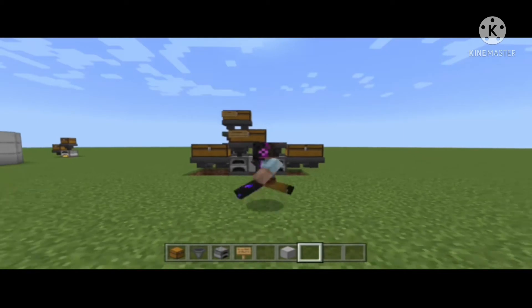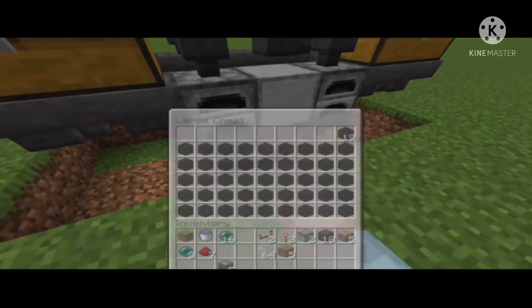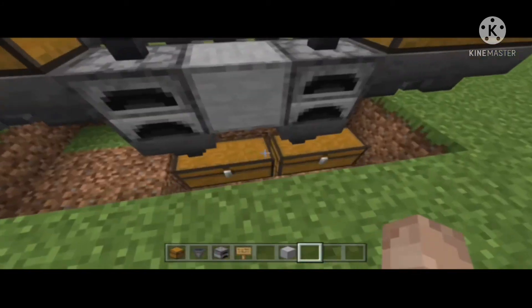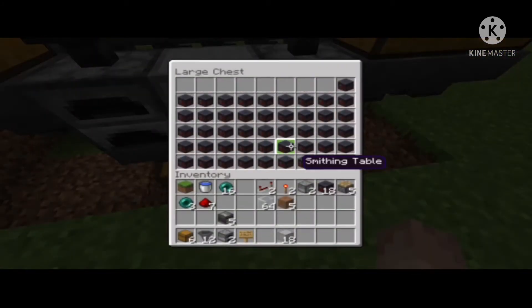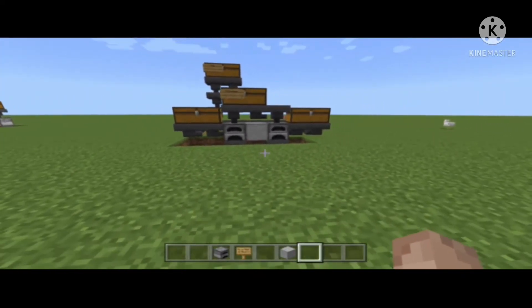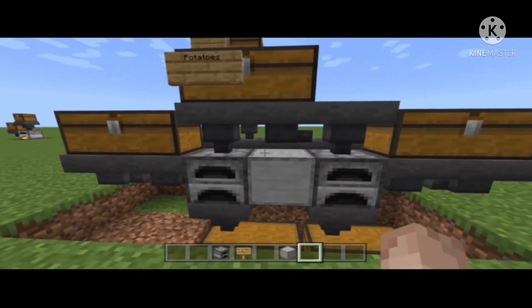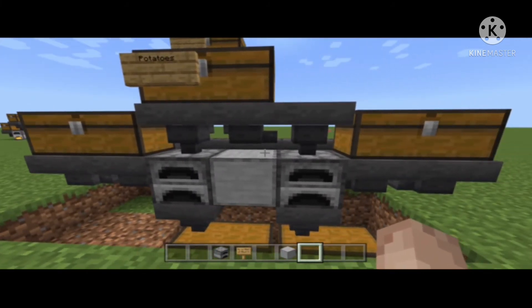Now we need the potatoes to get smelted into there, which is a lot of potatoes to fill the chests and the hoppers. But it's totally worth it because it's so easy to repair all your stuff when you need mending — so easy to repair everything. This is just a double setup; you don't have to make it double or have them connected. It's just what I decided to do.